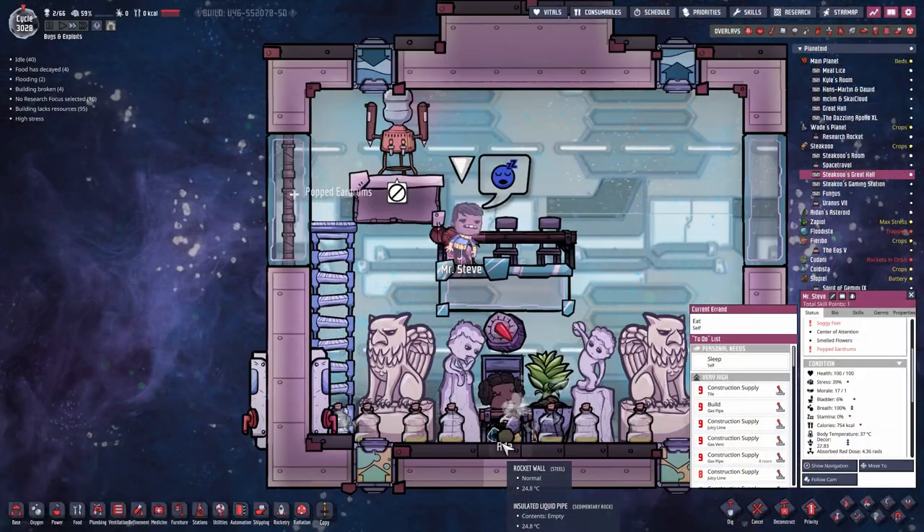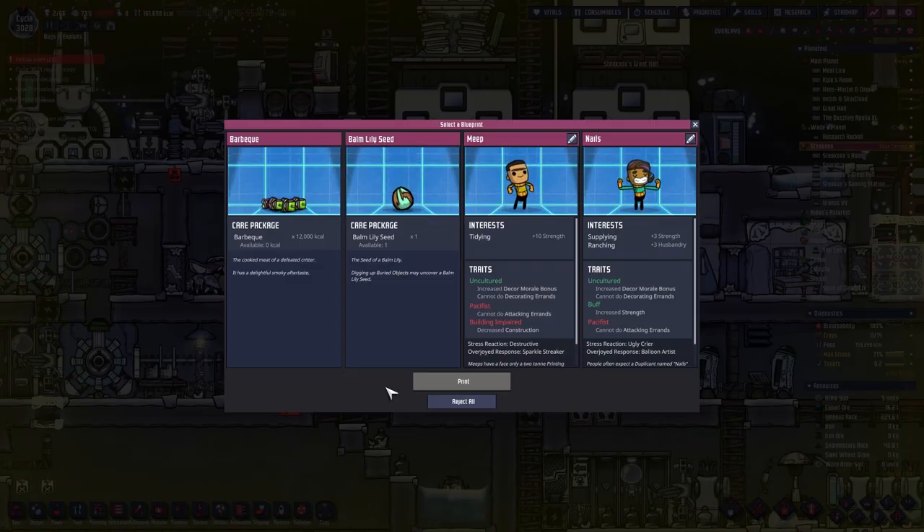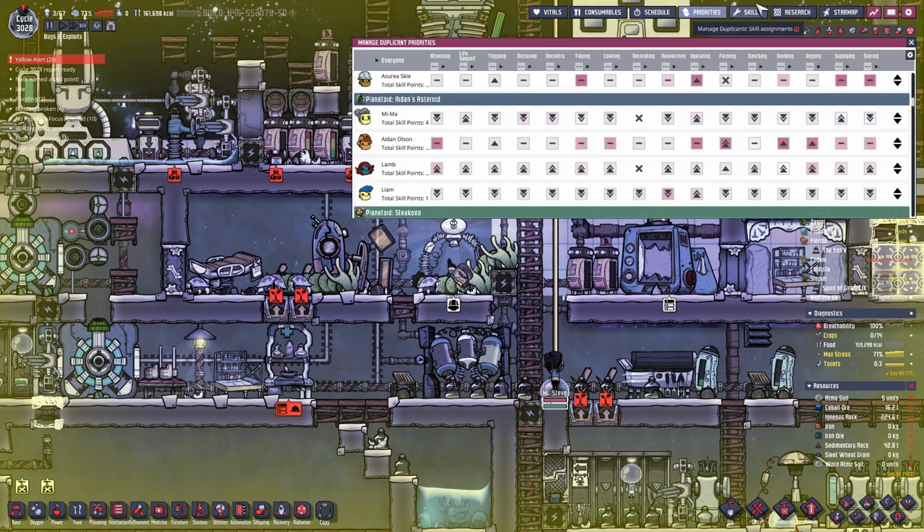At least Mr. Steve is eating well, and Ada of course. Okay let's get a new dupe for Staku's place because the last one died. We have a meep here — Destructive, Knackly Cryer, Pacifist. Welcome to the base. And I have to do the priority and skill assignment again. At least we finished Liam's room.